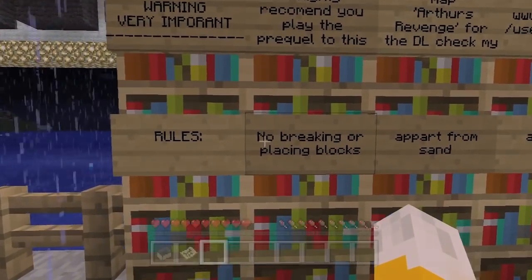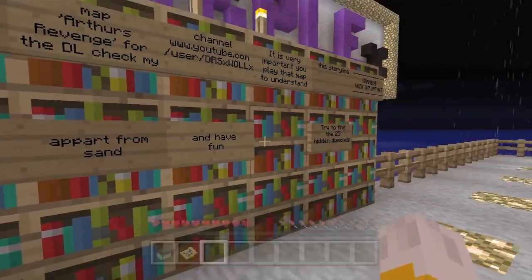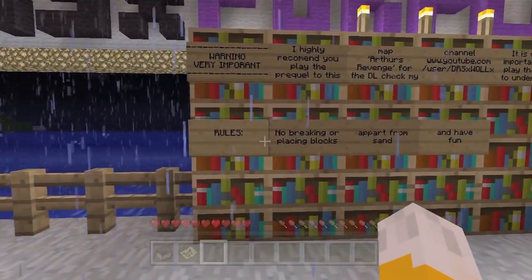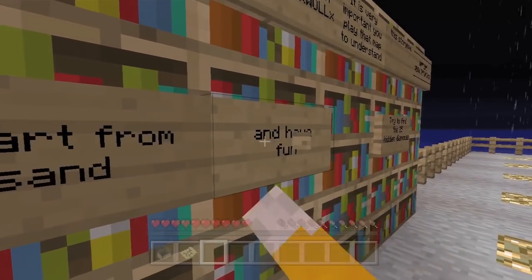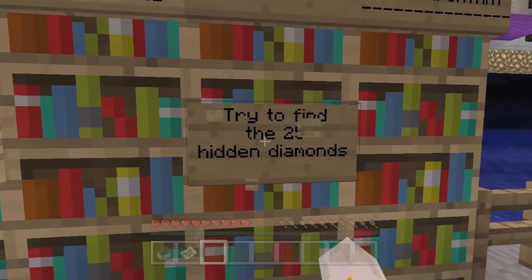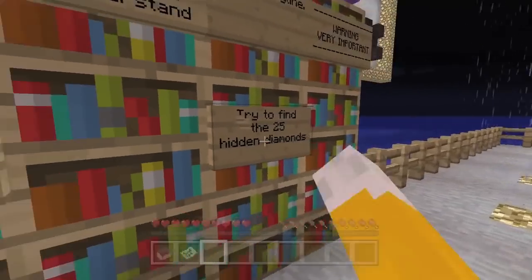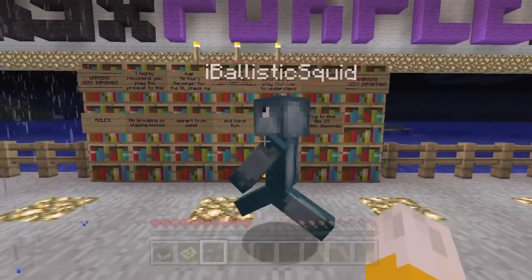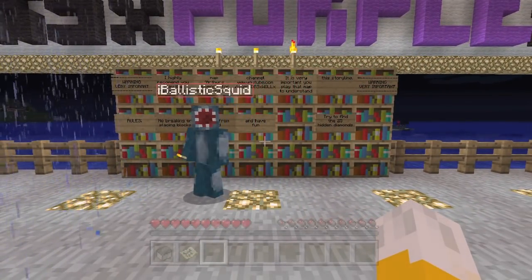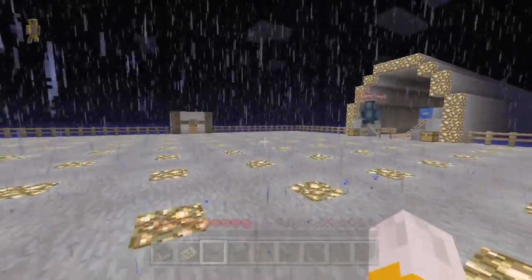Rules! No breaking or placing blocks apart from sand. And have fun. That's the rules - don't break or place blocks and you've got to have fun. We've also got to find 25 diamonds, which isn't many. We've got to break all sand we see - we've got to go around and smash it.